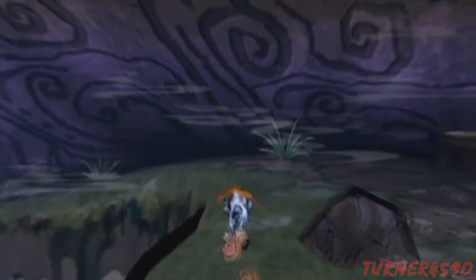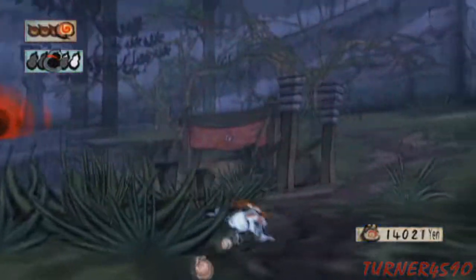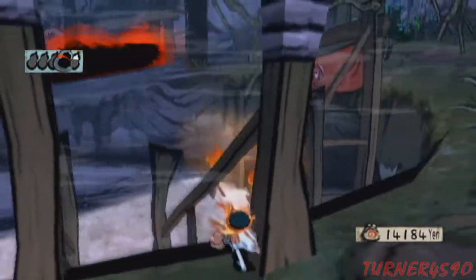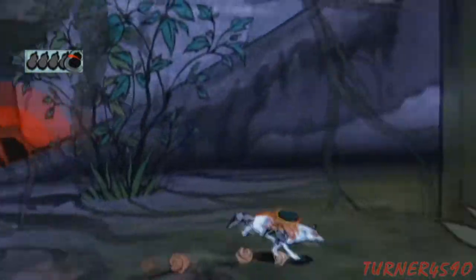I wouldn't say this is an overworld — the overworld is Shinshu Plains — but this is another big area: Agata Forest. And yeah, it's cursed right now, so that's depressing. Are there any new enemies here? There are not any new enemies, just the Drummer Guy and those two red guys again. Let's see if we can find anything around here — it's cursed. Well, let's just get on with it then.